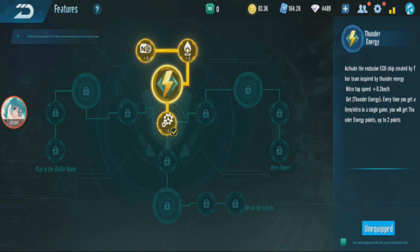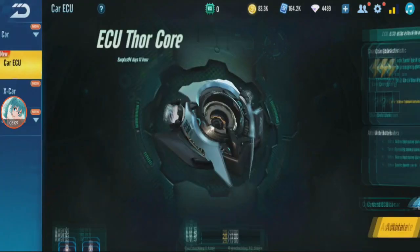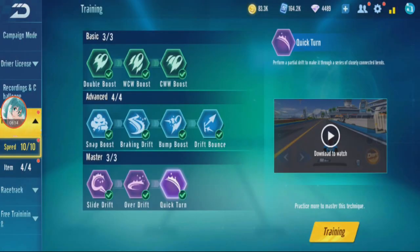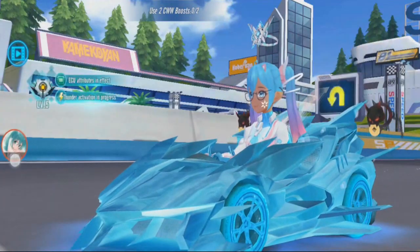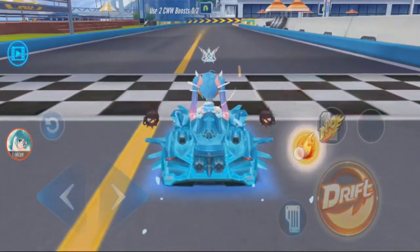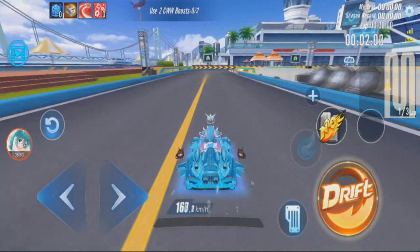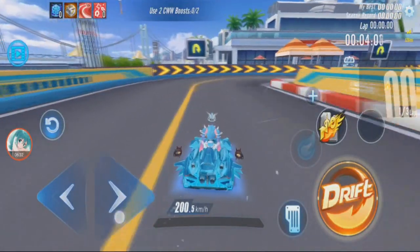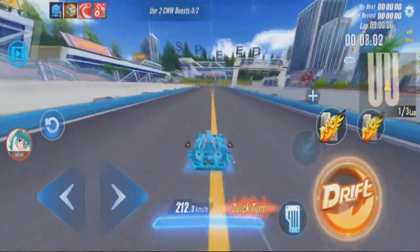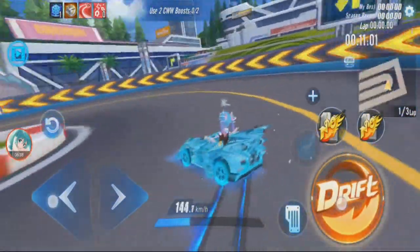You can get thunder energy when you use an item or use a nitro, and you can collect up to two thunder energies. Let me show it in training mode. You can see the ECU lead effect there. I need to get a nitro to activate the ECU — just heard a sound when it triggered.